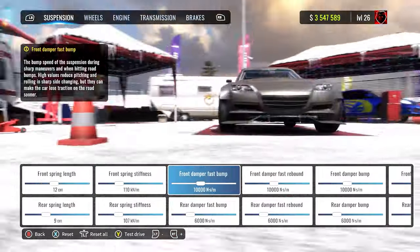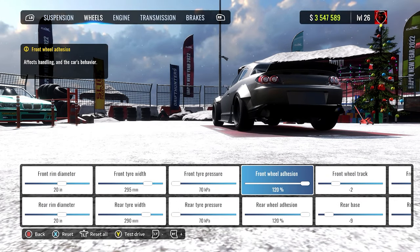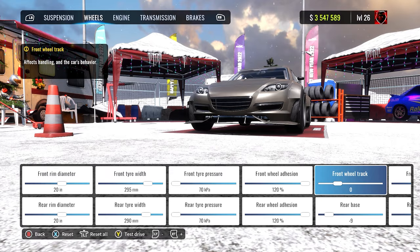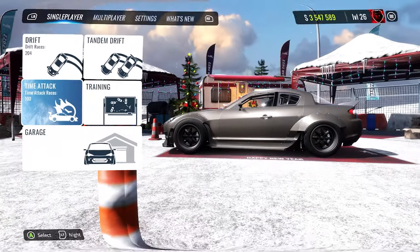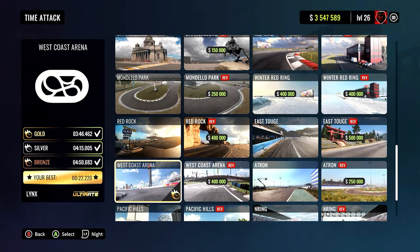Once you've bought the car, go to the mod section and purchase either racing or ultimate. It doesn't really matter which one you purchase as long as you get one of them, mainly because it gives you options for tuning setups. You don't need a fancy tune — I've just put on 120 adhesion so I've got a little bit more grip, and that's about it.